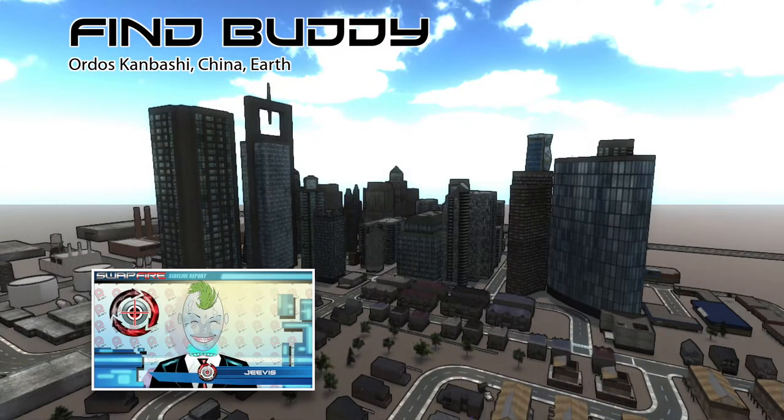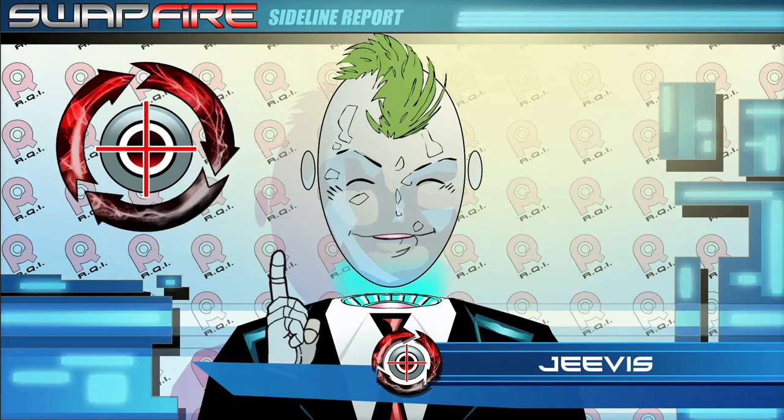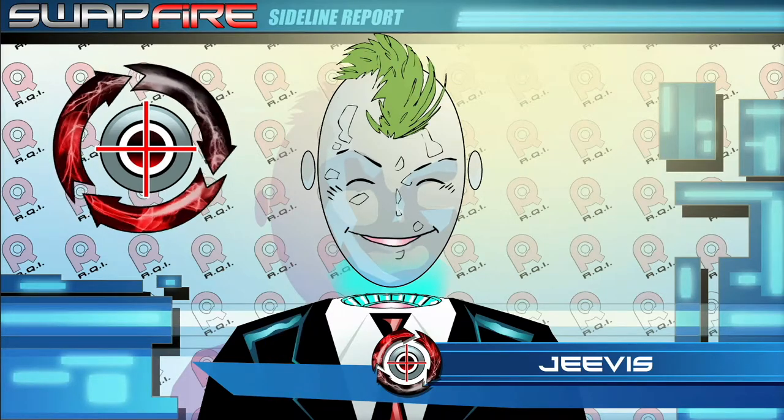Now let's talk about Find Buddy, the giant scavenger hunt through a Chinese ghost city, where players must locate their own colored Swap Buddy and then swap with it to win. Many times, this mode involves luck of the draw, as the Swap Buddies are randomly placed. Nevertheless, there are certain strategies and tactics that can curve the win in your direction.